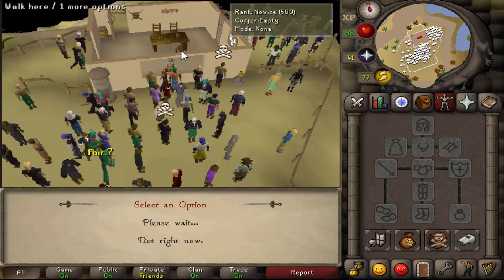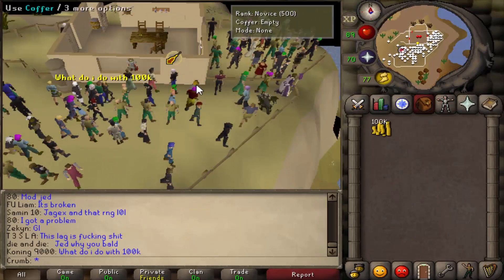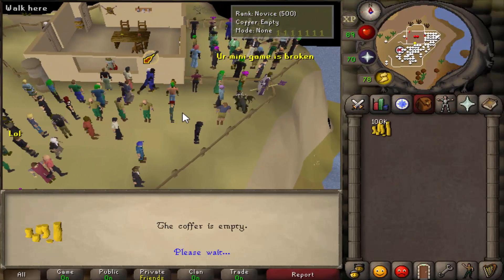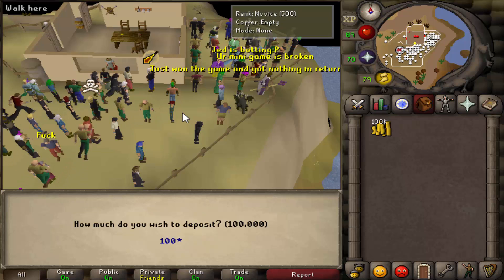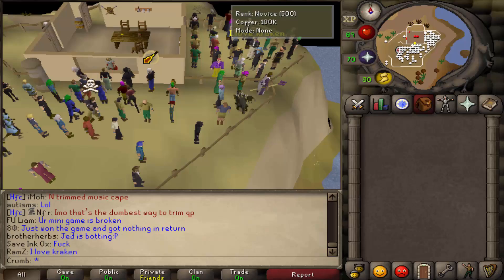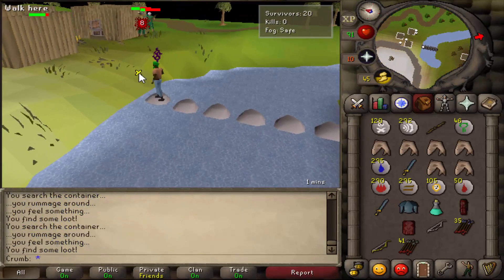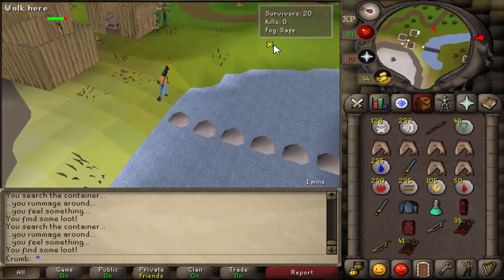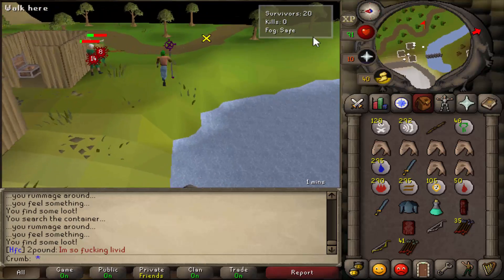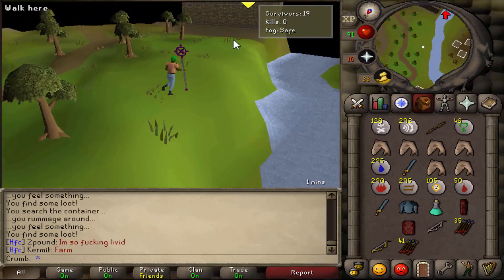There are two different Last Man Standing game modes. The first is competitive. In competitive mode, players must deposit a minimum of 100k coins into the coffer to participate. The sole survivor or Last Man Standing in competitive mode wins 1.5 mil, with 2nd place receiving 500k, and 3rd, 4th, and 5th place receiving free entry to their next competitive games. The second is casual. In casual mode, the player can play the minigame for free, however there aren't any rewards.